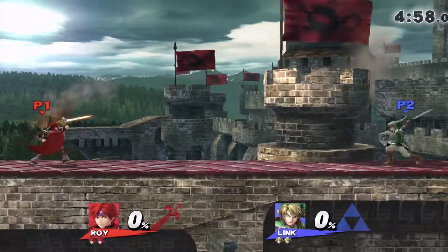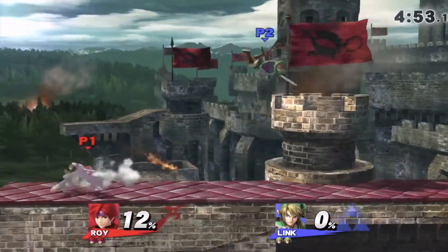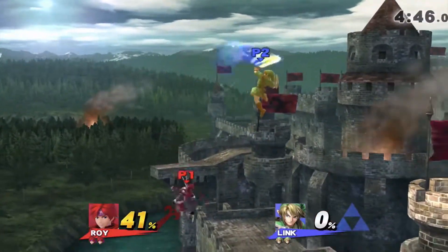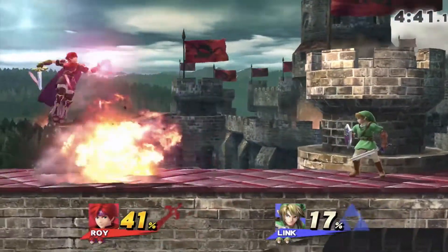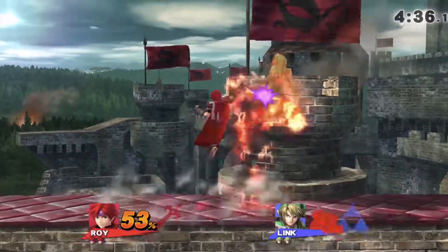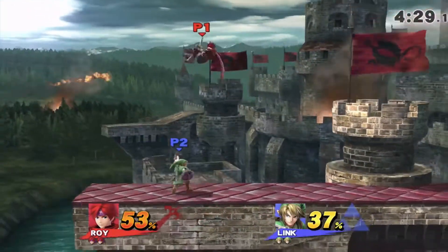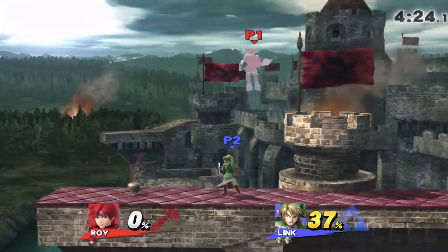So this is a Link I played online. Technically by competitive rules I lose this match because we end up going into sudden death. But the point is that I stay alive because he actually wrecks me at the beginning — he's already doing a lot. Apparently he doesn't know you can get out of that, and honestly maybe there are some characters who can't, but pretty sure Link is not one of them. And I suicide there because I'm an idiot and I don't know how to use Roy.